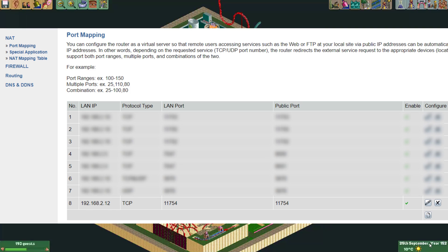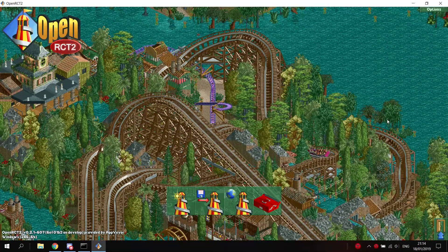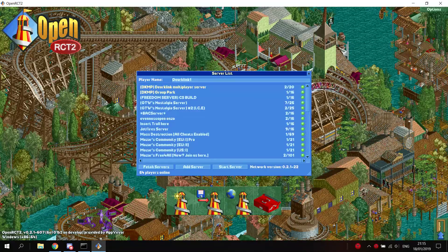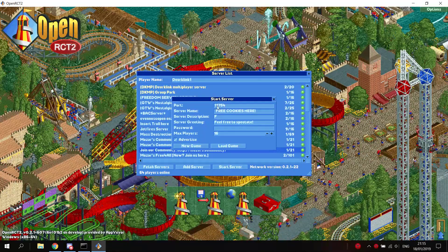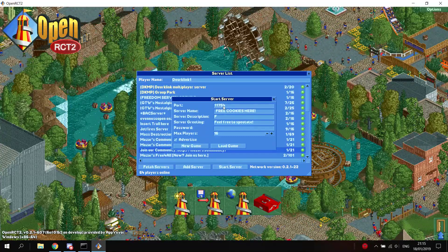Alright, now that we have filled out this information, the port forwarding should be set up correctly to open a server. So now we'll open Open RollerCoaster Tycoon 2 and set up the server in the game. I have now opened up Open RollerCoaster Tycoon 2. We've set up the port forwarding, so now we want to actually set up a server. We just go to Multiplayer here. You can put your player name here. Then we go to Start Server. I will use the port that I configured in the port forwarding — port 11754.